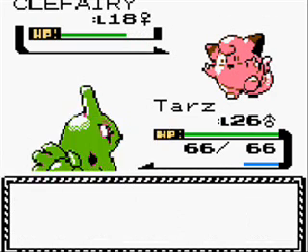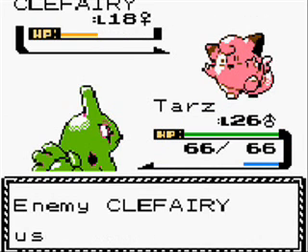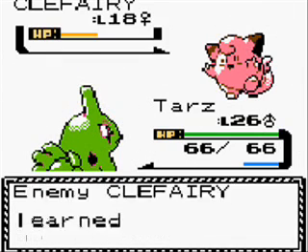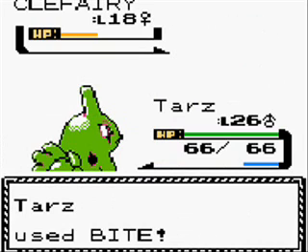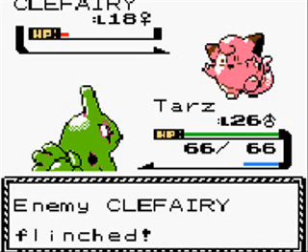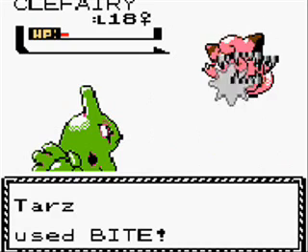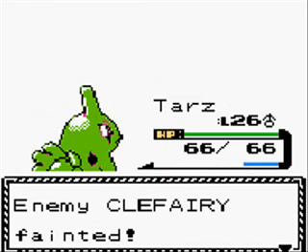His attack stat isn't the best yet, but as he gets higher leveled he will eventually become amazing. And that move you just saw right there — Mimic. Mimic is a move that Clefairy can use, and a couple other Pokemon can use. Whatever move that you use before they use Mimic, they will Mimic that move and learn it, and they can use it. So that's pretty much the move Mimic.